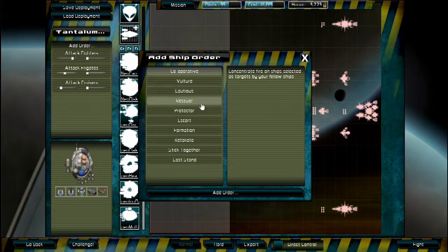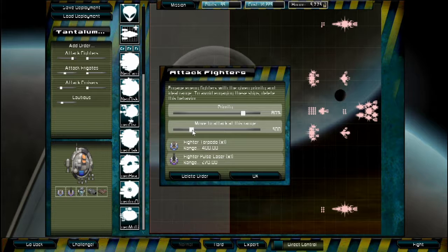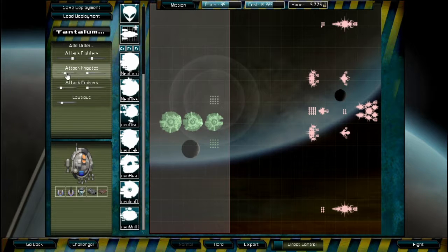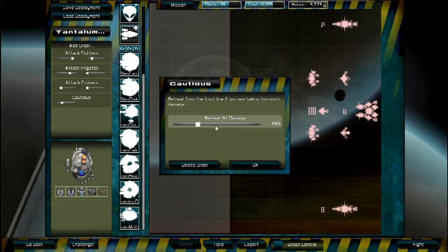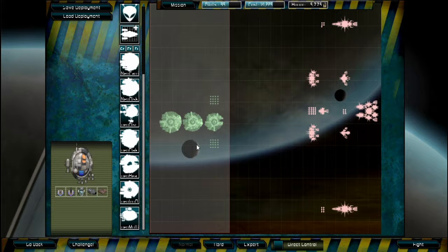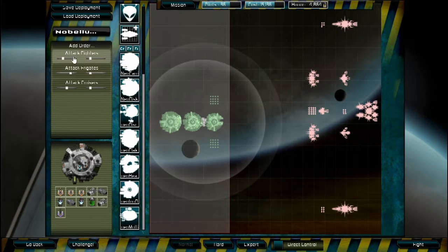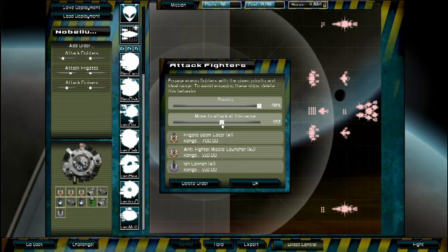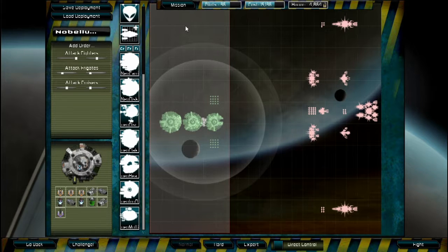Another thing you have to do is add orders. Setting 'Cautious' means they'll actually fly back to the carrier when they're too damaged. Then you set an action — attack fighters, move to attack from range. They have torpedoes so they should also be attacking frigates. Things like this little ship, I want it to attack fighters more than frigates, because it's designed to fight those. You have to really pick and choose.